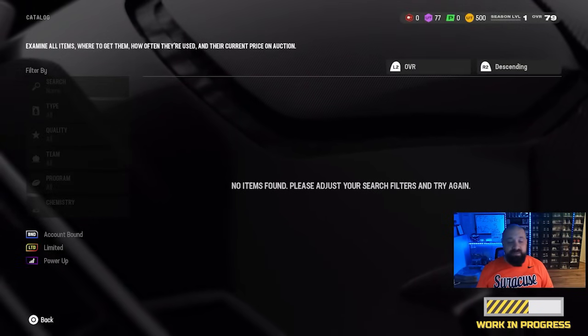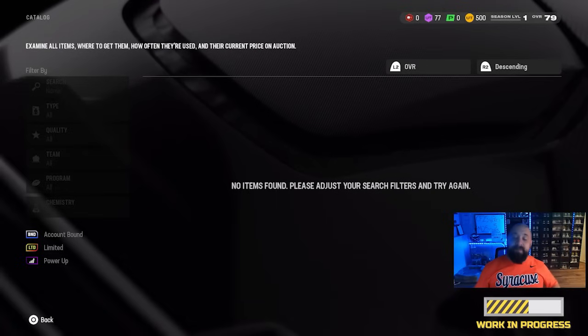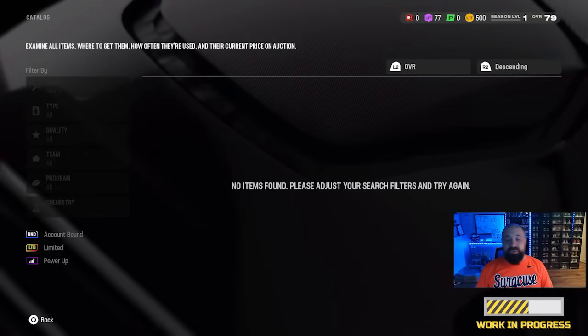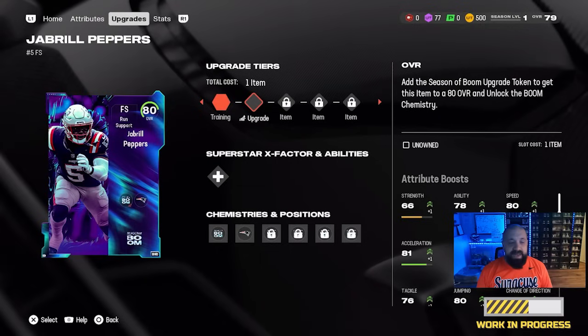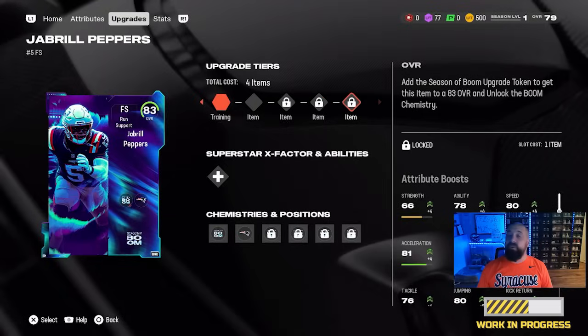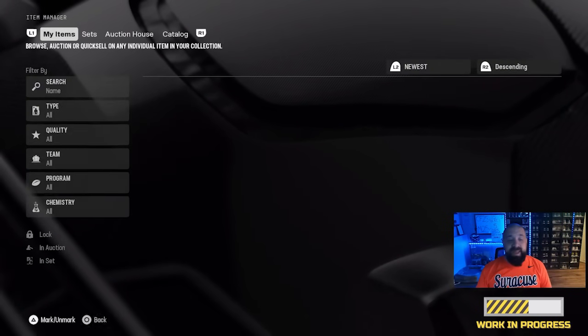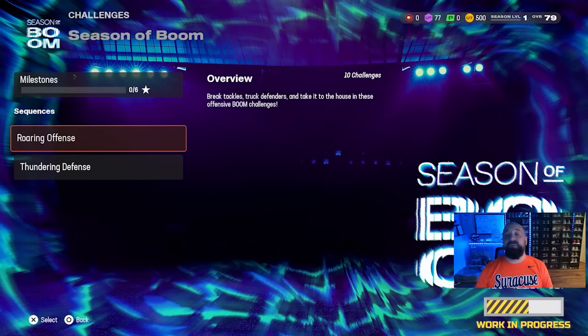You would select 'find this item,' it would go into your binder, and if you are holding those items — whether it's the free one from the welcome pack or the ones you can get from solo challenges and the field pass — they would appear there. You can then add them into the upgrade path. In totality, to take this player from a 79 overall to an 83 overall for free, you're going to need four tokens in total, with one of them being in that welcome pack.